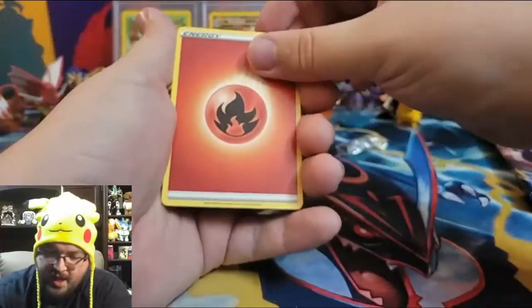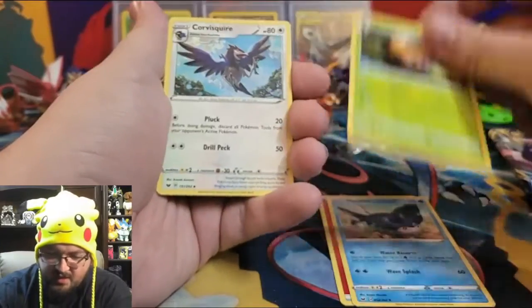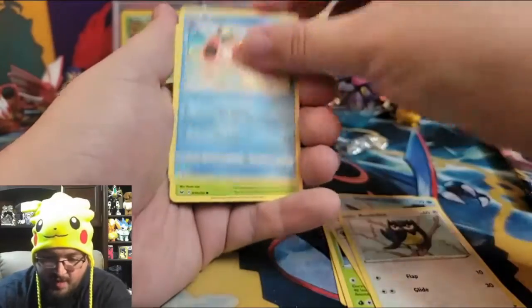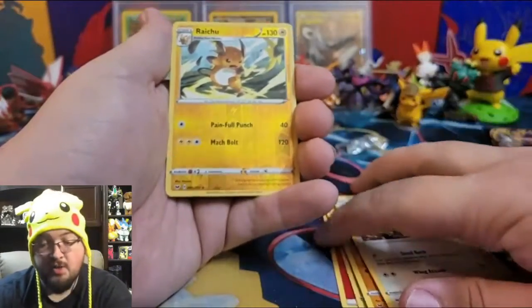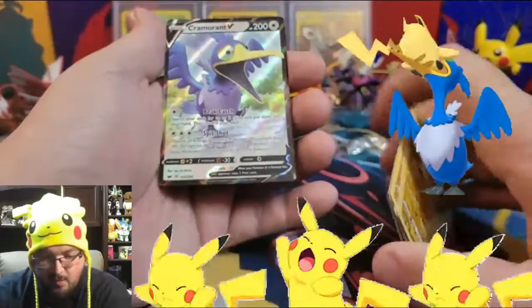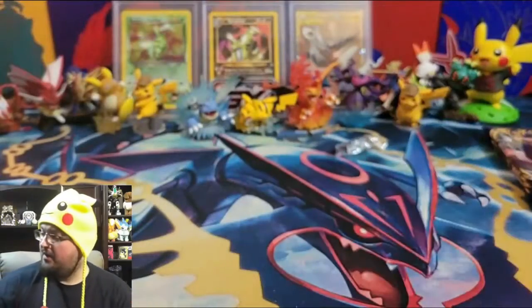Pack twenty-nine: Fire Energy, Mantine, Dottler, Corvoisquire, Rookidee, Krabby, Grookey, Mudray, Hootoot, reverse holo Raichu, and a Cramorant V! Nice — we did get another V.